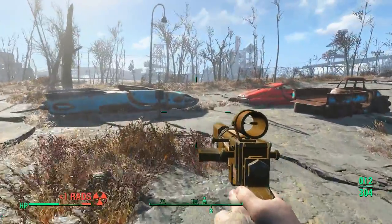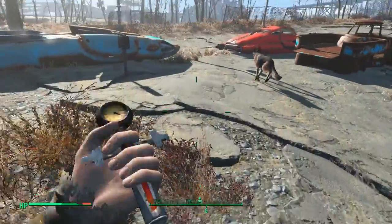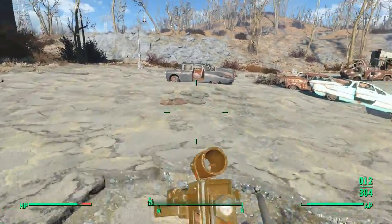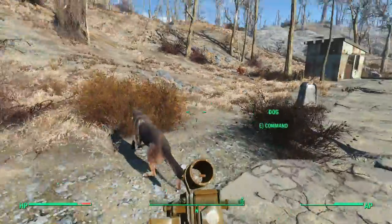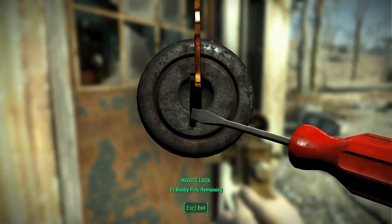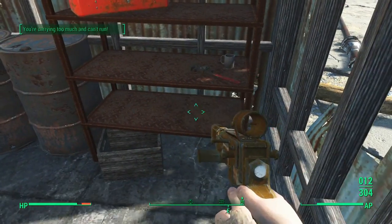Rads. You know what? Let's just pop ourselves another stim pack, make sure we're doing good. Real good. See another building over here. The rads — careful of the rads. Hmm, that's a novice lock. That's it. Wow, the character said something for the first time in forever.